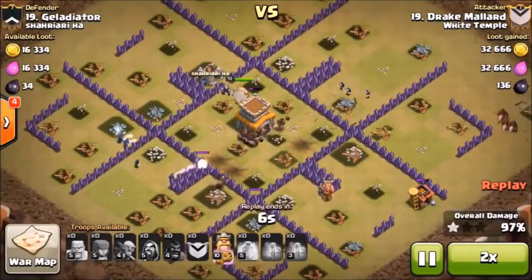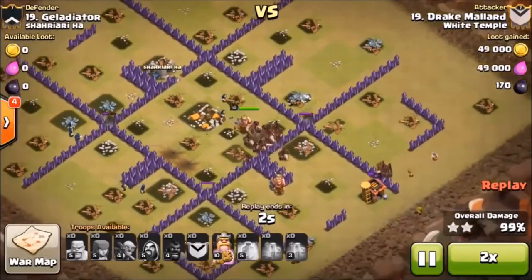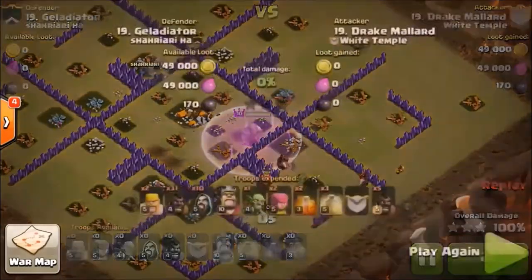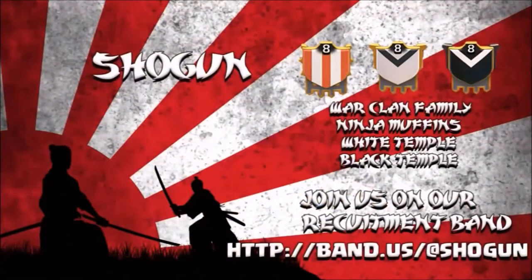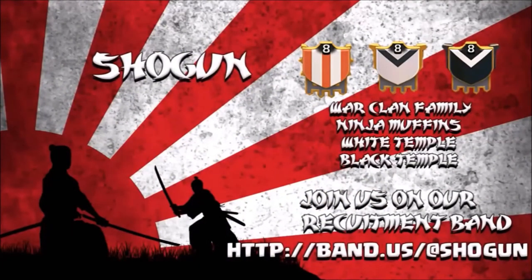That's it — bacon parade, hogs all over the place. You can see there were two giant bombs in one spot and then one on its own. I'm not really sure why we don't see a lot of that. Anyway, join us at Shogun Recruitment — download the Band app and search for Shogun Recruitment.